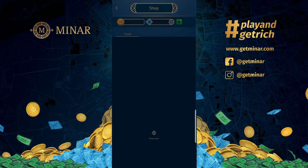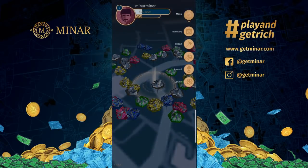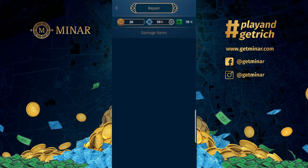Here are all the tools you can purchase from the shop. For example, let's look at the chaos tool — there's a shield icon showing 20 durability points. Each tool's durability point can drop to zero. If it drops to zero, you have to go to the repair menu and repair your tool before you can use it to mine Minar stones again. As simple as that.